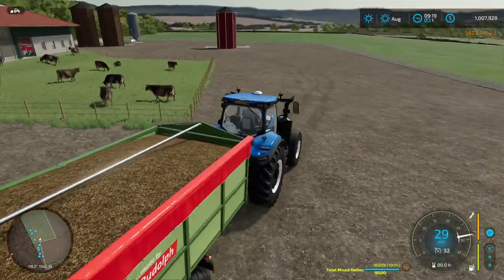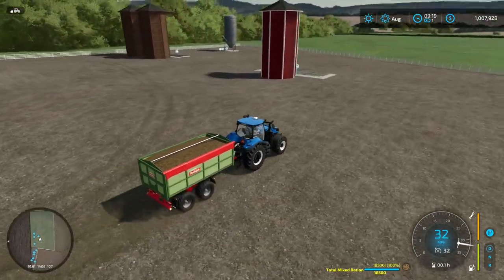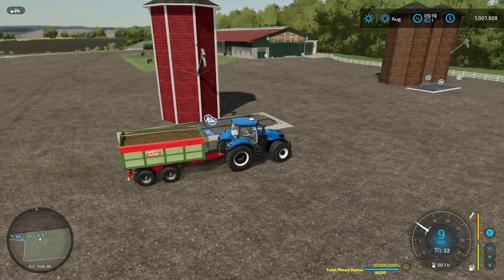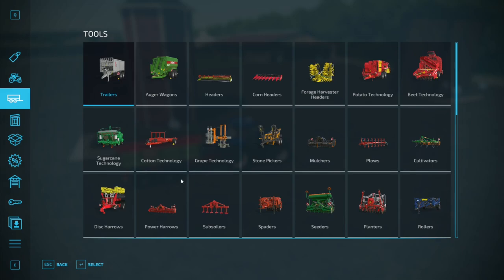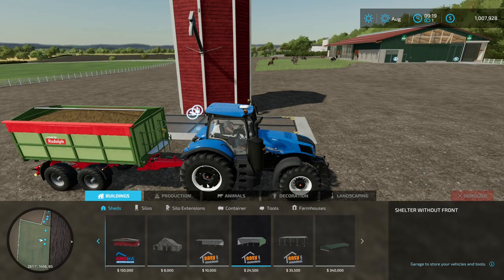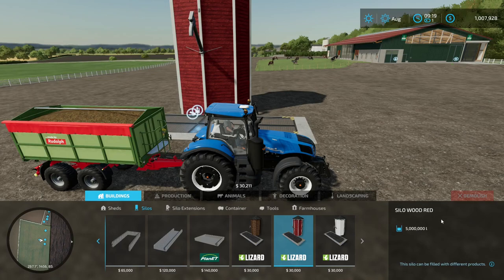Let me show you — this red silo here is just a standard silo but it is a multi silo. I got this on the game mod hub. It holds everything and it holds five million — that's the way it is straight out of the mod, not edited. This brown one is a fermenting silo.